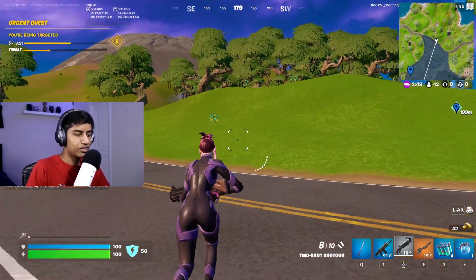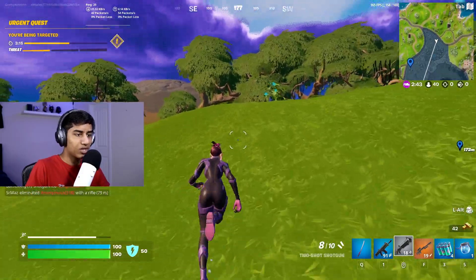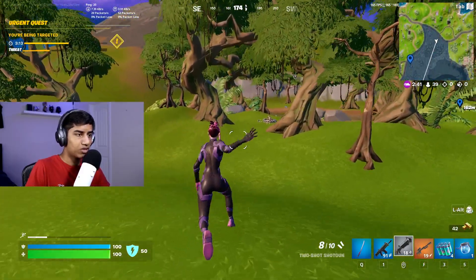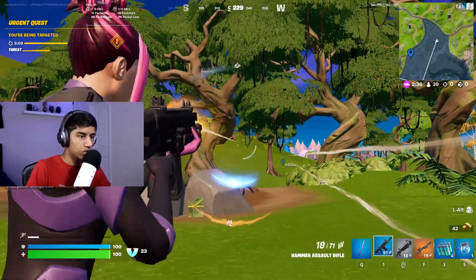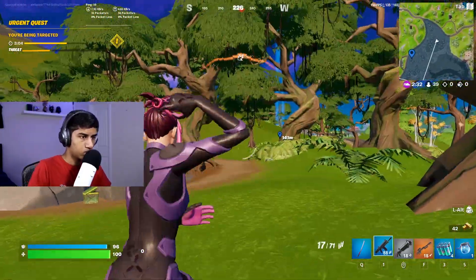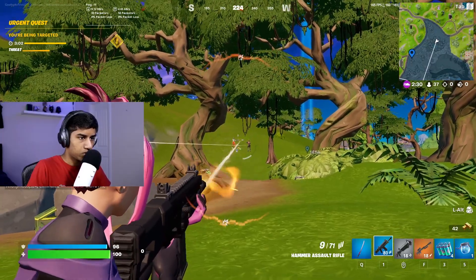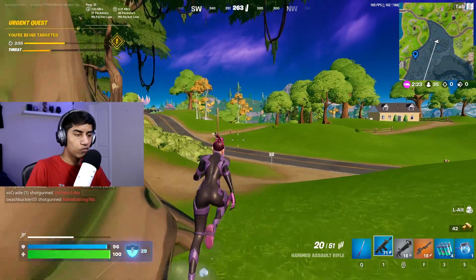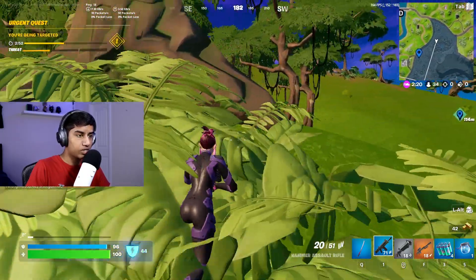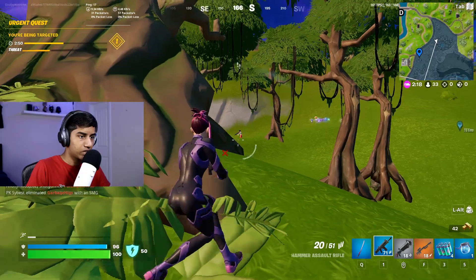We gotta go kill this guy — introduce him to our two-shot shotgun. Let's find out how good this shotgun really is; first time I'm using it. Also, your overshield now gets recharged once you get an elimination. It fully goes back to 50 once you get a kill.